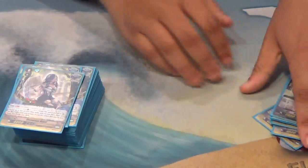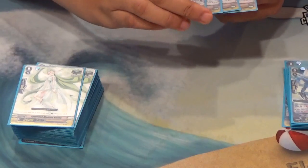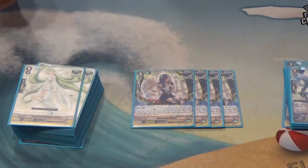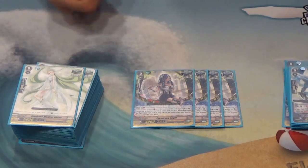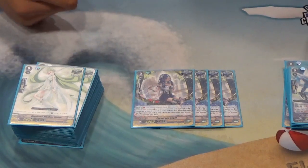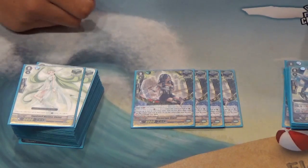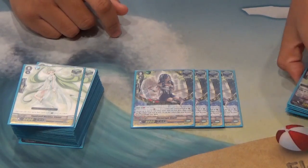Then we have Encourage Angel, who is Generation Break 1. On call, you select two of your units and they gain plus 3,000 power, and this unit returns to the deck. Some of your triggers will cycle back into the deck, giving you more stands to attack more often so your opponent has to drop more guard for more attacks. She also helps fix columns.